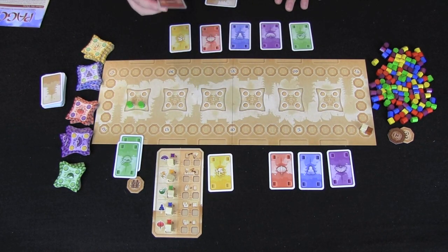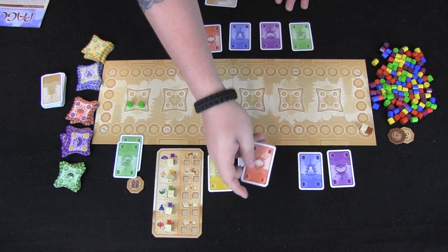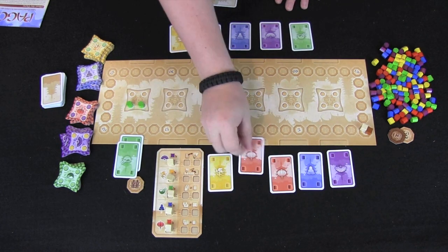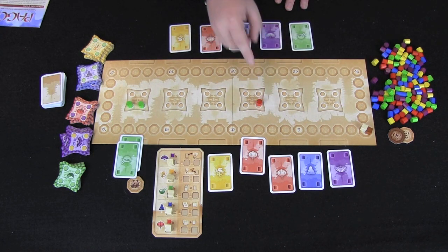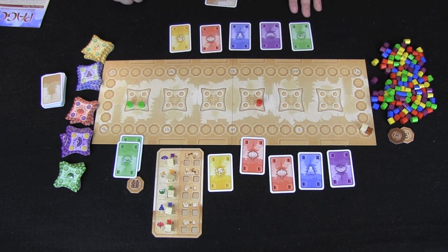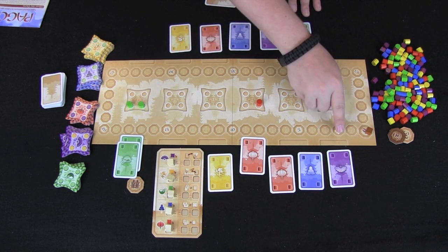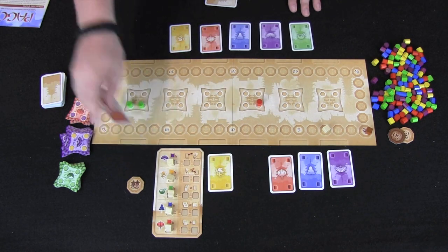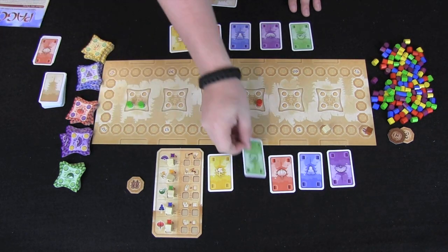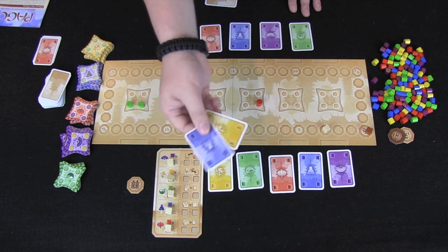This player has built two of his pillars but could build a third one if he chooses — maybe he decides to play this red card from his hand in order to build a third red pillar. Pillars are worth a number of points equal to the floor that they're built on. So built on floor one, two, three — our player would score three points. He then discards all of the cards he played and draws up, first filling his open display with a green and then drawing two cards into his hand — a yellow and a blue.